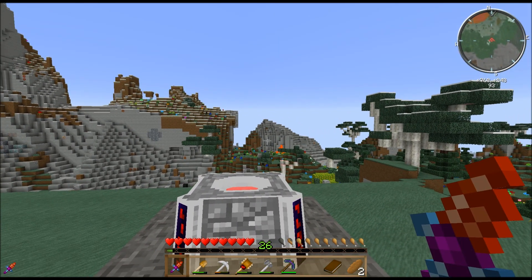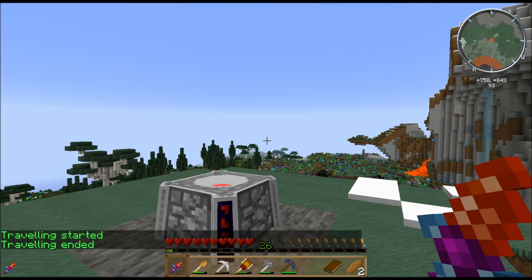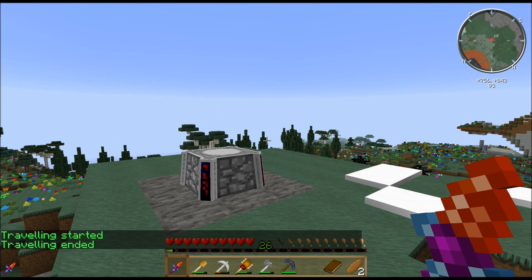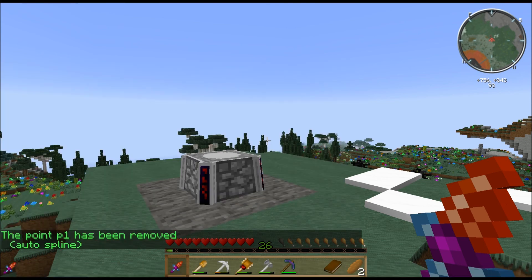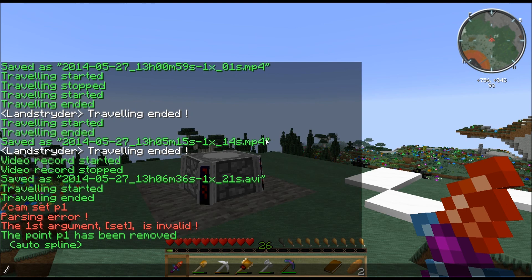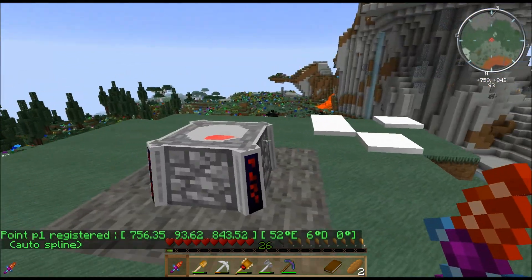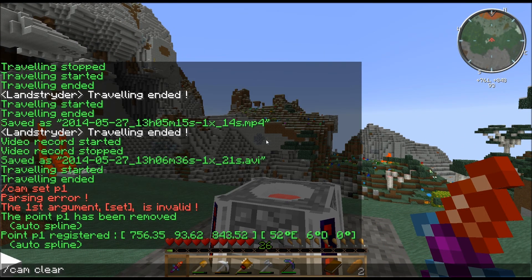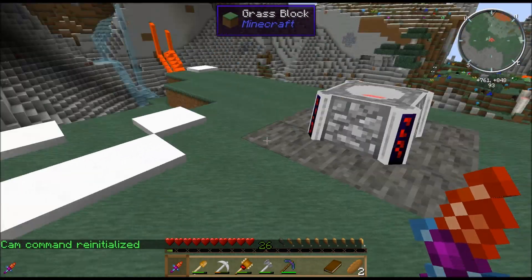Let's talk about camera points real quick. If we look at cam go to .1 — this is a slash command — it takes me to .1. Say I didn't like where .1 was at and wanted it to be a little further over here. I would go cam undo P1 first to get rid of .1, and then I can do cam P1 to set a new point for position 1. If I want to clear all my points and just start all over, I can just do cam clear, and it will completely re-initialize everything and get rid of all my points.